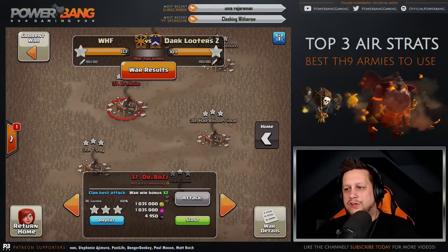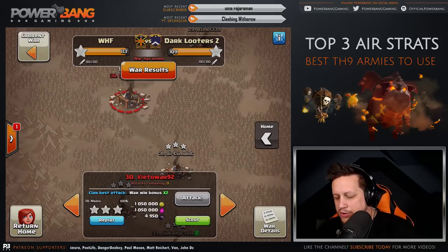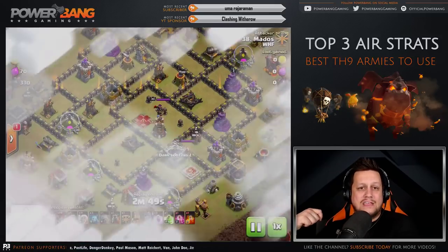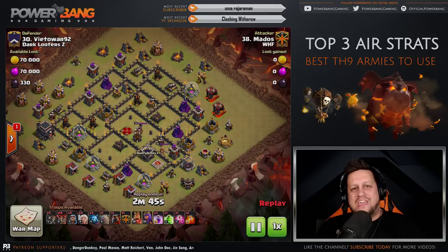At number two, we're going to be taking a look at the Queen Charge Lalo attack. First, we'll look at number 30 by Matos. For the Queen Charge, you've got to have the healers. You've got the Queen and the healers — where do you want to go? You want to go at the air defenses for the most part.